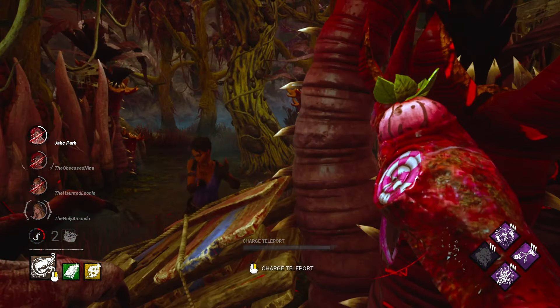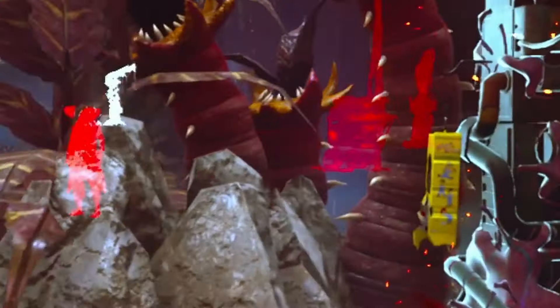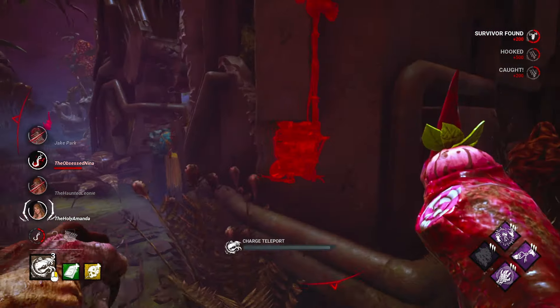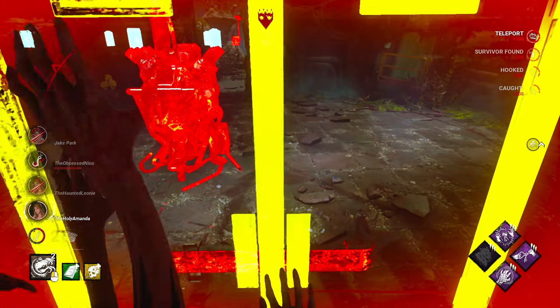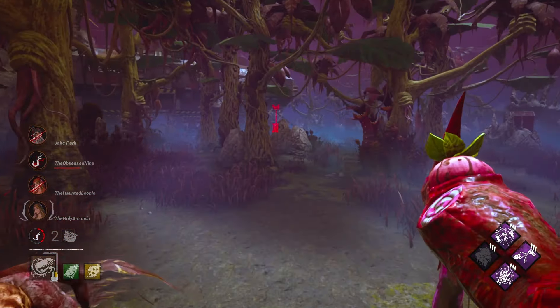Break the pallet. Vault the pallet. Oh my god. We got value. We saw the aura of a Kate. Thank you. This perk is OP. It needs nerfing.